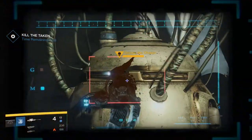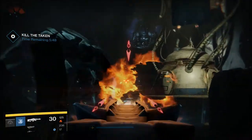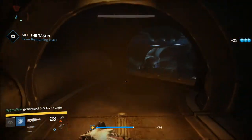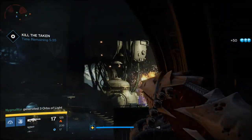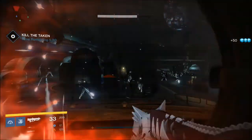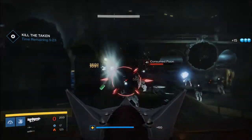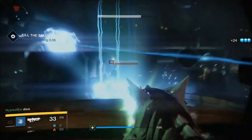After you fight your way through waves and waves of Taken all the way to the end of the fallen ship, you're going to fight a taken boss. Ads are going to keep spawning — all you can do is take care of the black orbs that spawn ads and put all fire that you can on the boss. To make matters worse, you have a time limit: 10 minutes from the time you get inside the fallen ship to the time that you kill the boss. If you fail, it will kick you back to orbit and you will have to restart the mission.